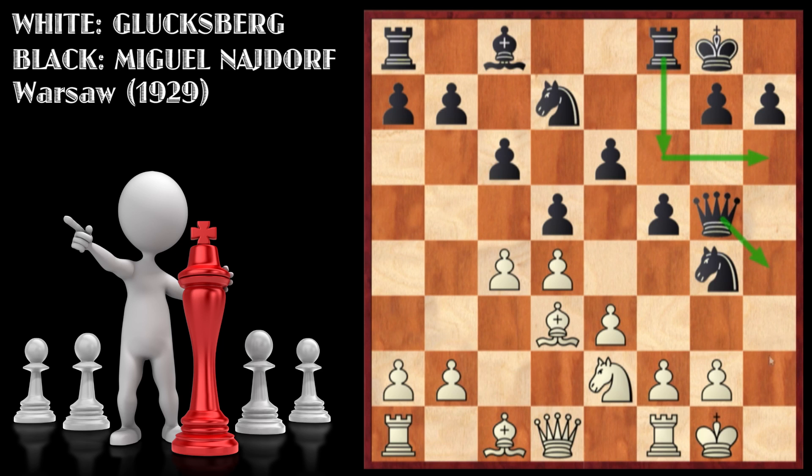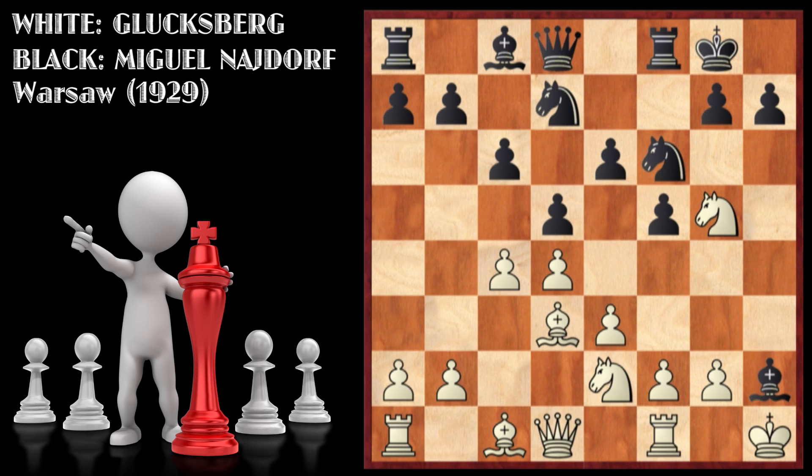Black can bring his rook over and try to checkmate the White king. After knight f4, queen h4, you can see the checkmate threat on h2. So knight to h3 — this knight looks pretty horrible, only having two squares to go to. It's not a nice position for White, so White played king to h1.